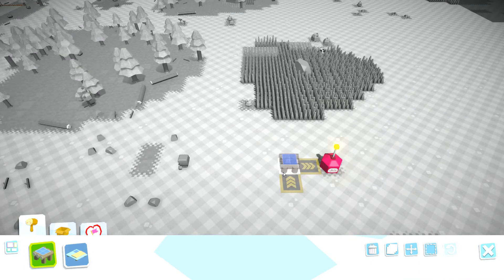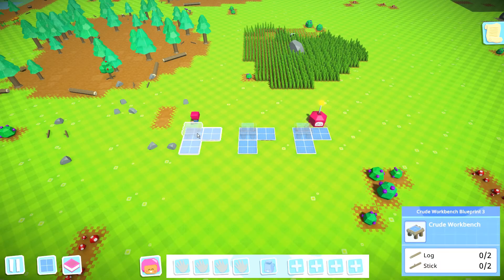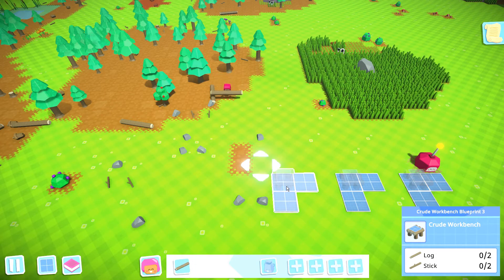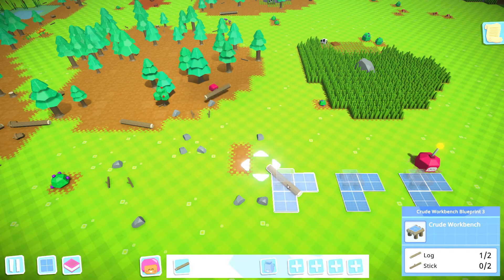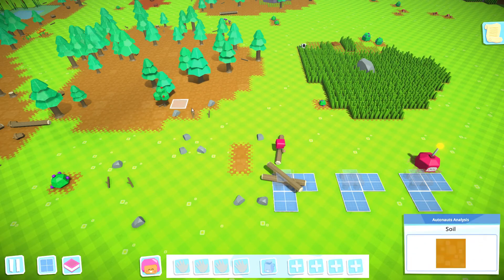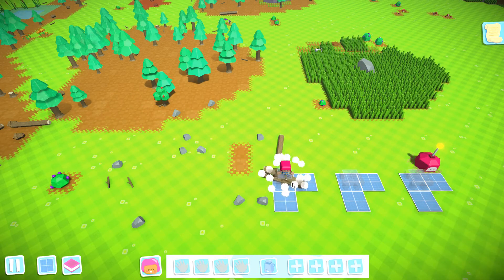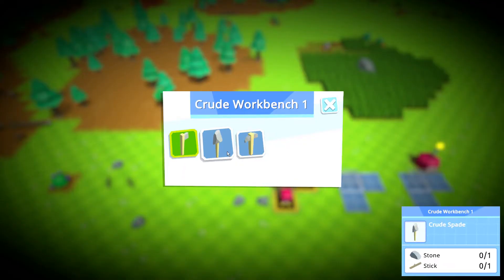First thing that we are definitely going to need are a few tools. I'm just going to quickly build three of these tables and add the resources. The reason why I am building three of these workbenches currently is that in the beginning, there are three tools that you need in order to build. I am going to be explaining these tools as soon as I've built the first workbench. And there you have it — a crude workbench ready and waiting.